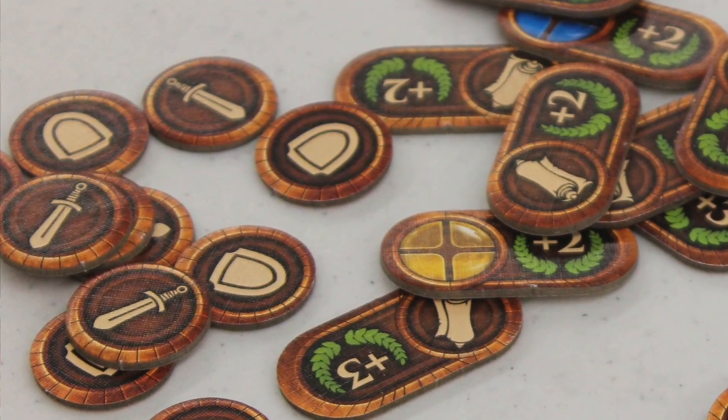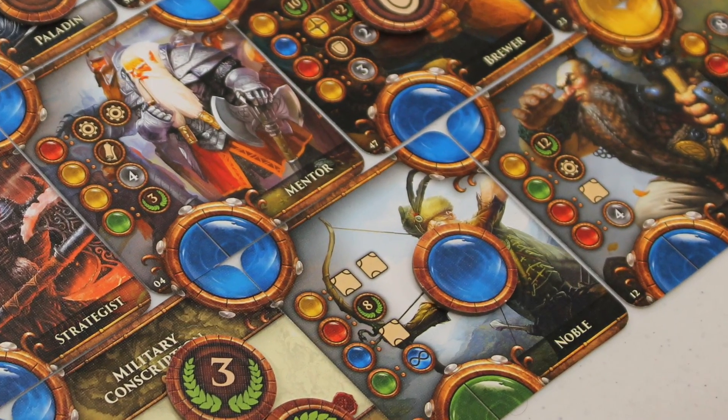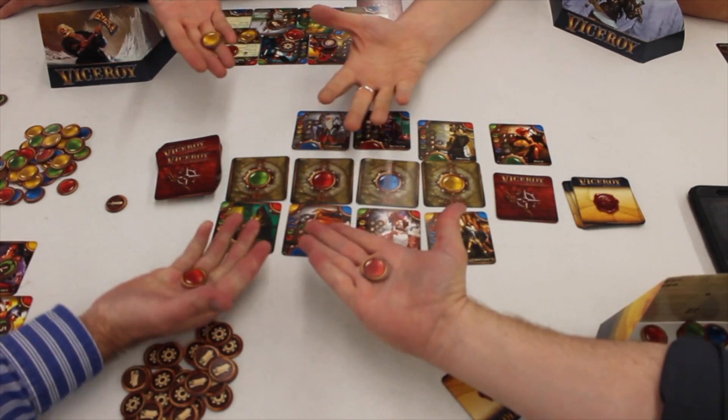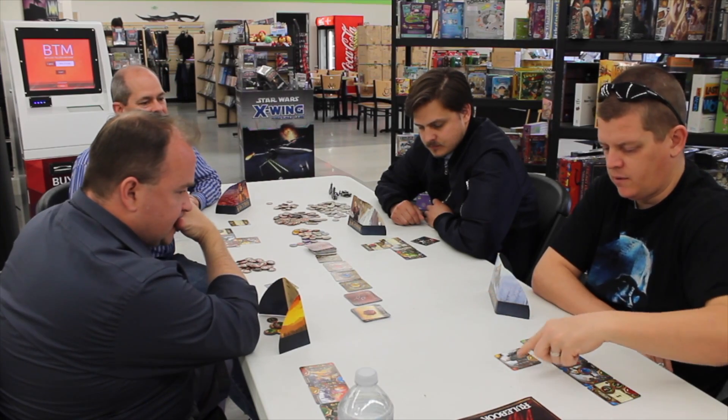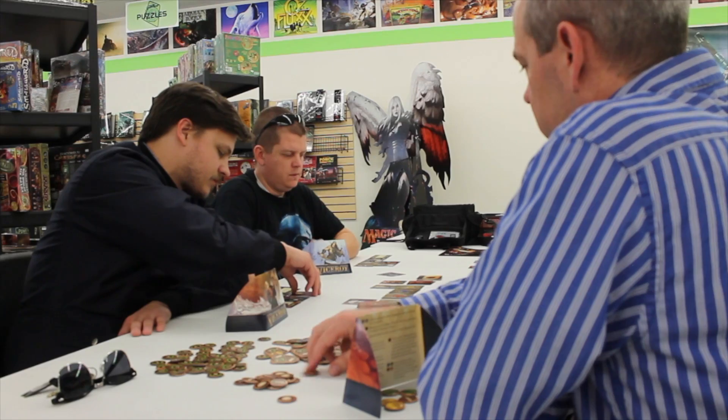You may also get sword tokens, which allow you to attack other players, and shield tokens, which help defend you. You may also get eternal gems — you take a gem from the pool and place it on a card, and whenever you'd have to pay that gem color, you don't, because it just keeps replenishing for you every turn. So players take turns doing the auction phase, then the development phase, building up their pyramid, getting different rewards, and building different ways to score victory points.